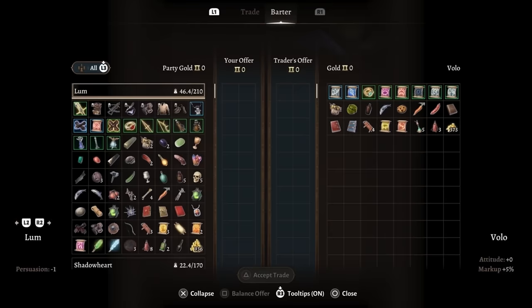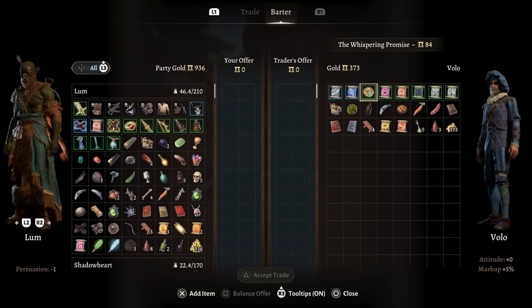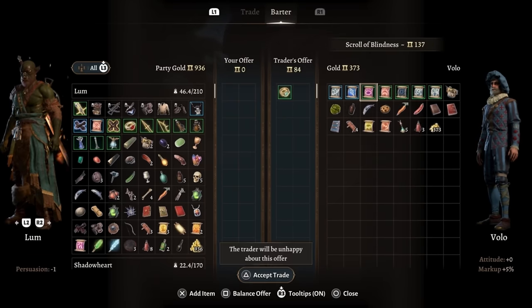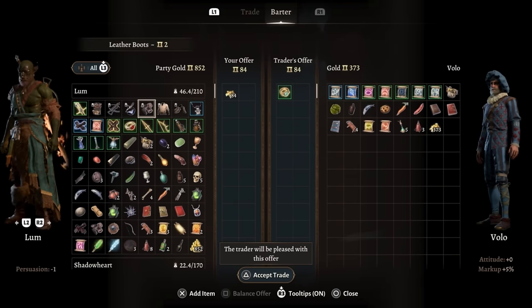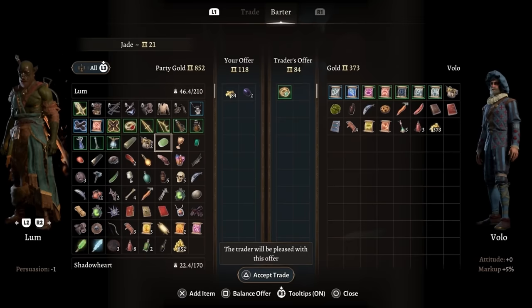The Whispering Promise is a magic item that changes owners, but the original and easiest-to-find owner is Volo. Simply interrupt his rant in order to trade and you'll be able to get the Whispering Promise extremely early and not have to track it down later.